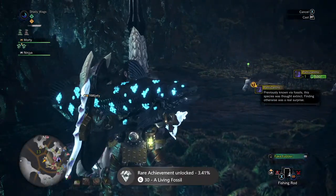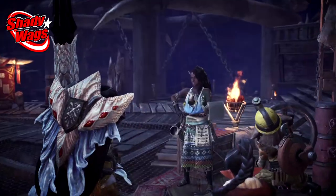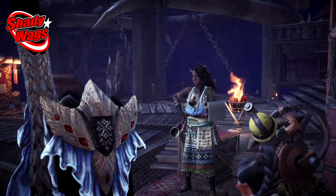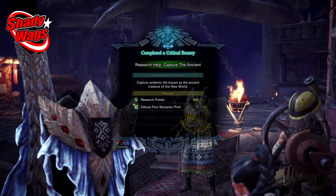Once you've reeled him in, return back to the Piscean Researcher to receive a gold print, and then you want to go back to the Resource Center to receive 800 research points, a deluxe print, and you're also going to unlock the Blessed Wine Canteen ingredient.